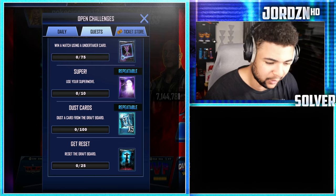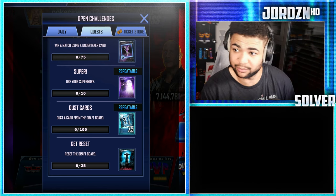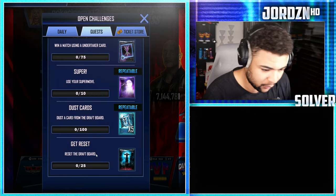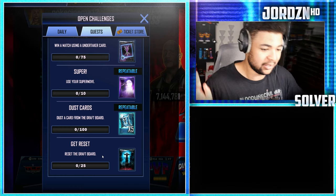First up: reset the draft board 25 times. That's so easy to do — just send picks off the draft board whether that's for super coins or just playing the games. Get 25 resets and you guys get an Undertaker Crucible card.